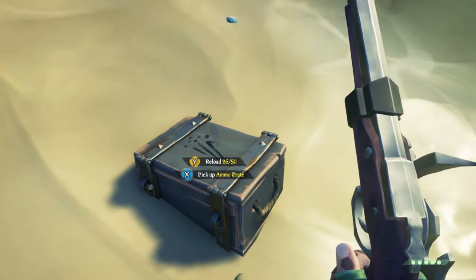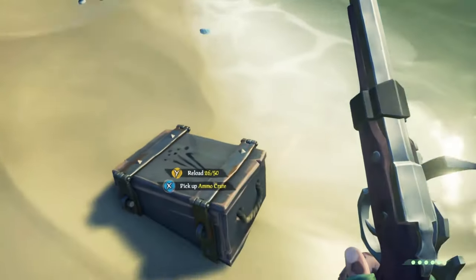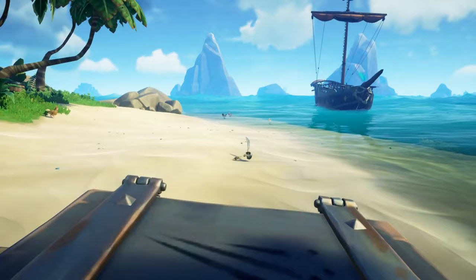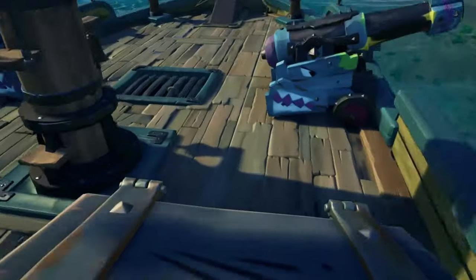Along with gunpowder kegs, it's likely you'll find ammo crates sitting around on islands. When you find them, they usually have around 50 shots. And when you get done with those 50 shots, don't throw the ammo crate away — you can take it back to your ship and refill it, or you can take it to an ammo crate on an island and refill it there as well.